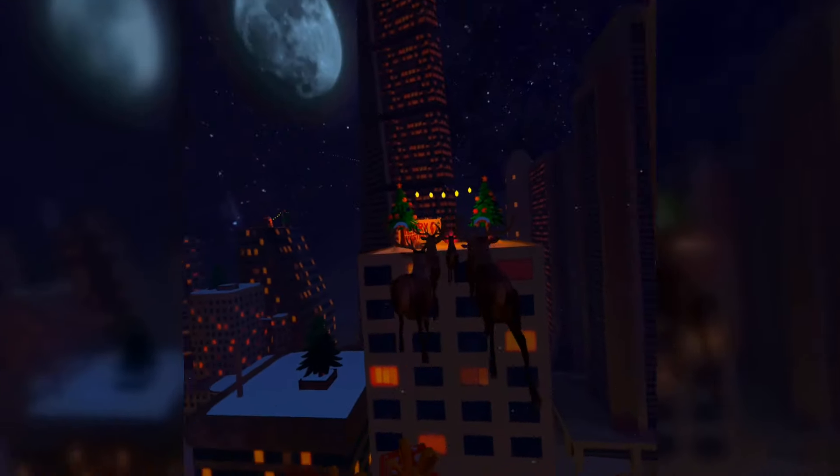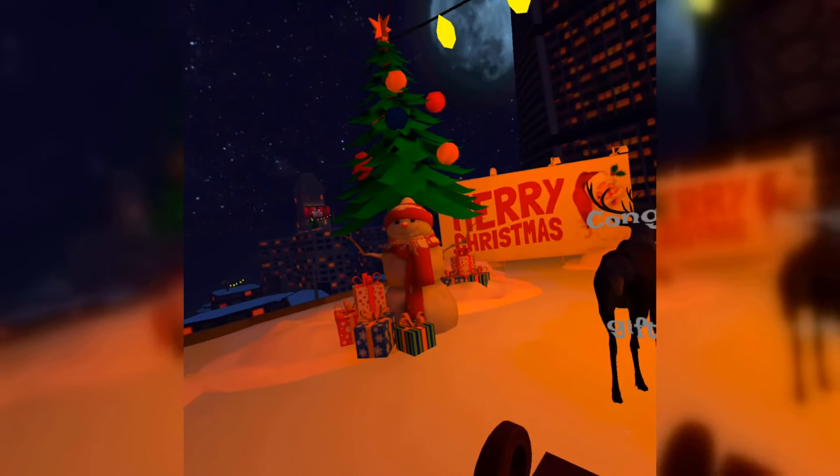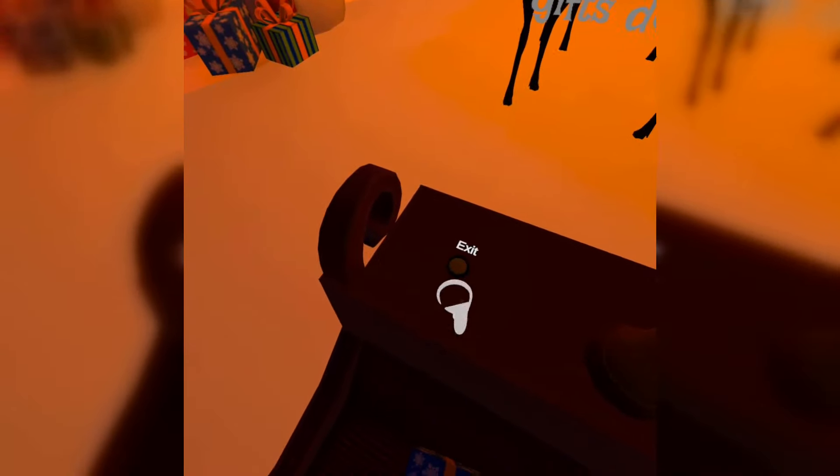So this is the same map that you do all the other missions and side missions — the firefighting game, the race — they've just added Christmas presents and Santa's sleigh. Look at that — 34! That's a record for me! Awesome!